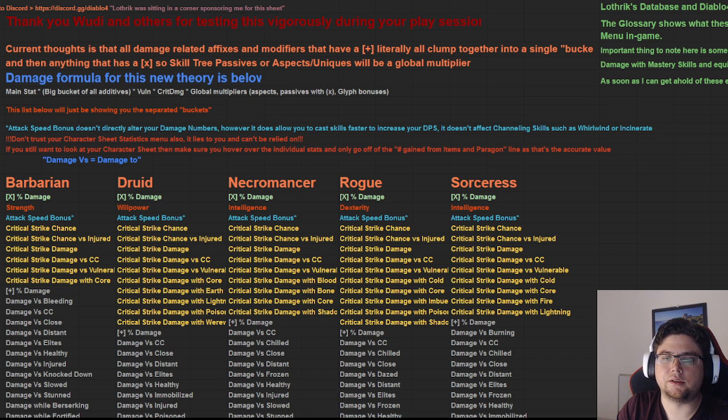This was basically tested by the community and this is how the damage works. There's a lot of information here so let's break it down. We have the damage formula, which is the main set multiplied by a big bucket of additives, the vulnerable damage, the crit damage, and the global multipliers.